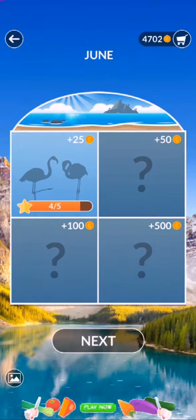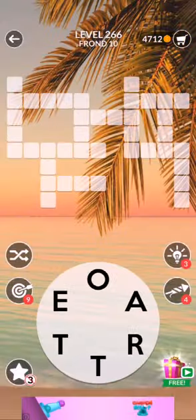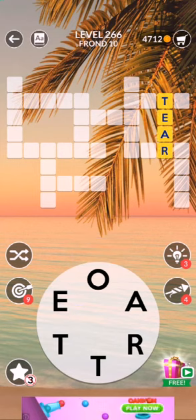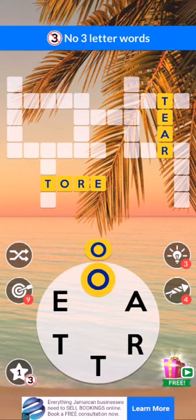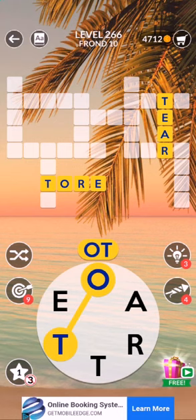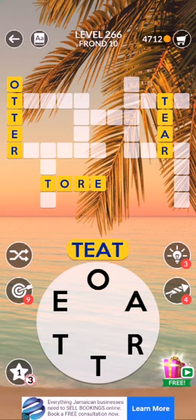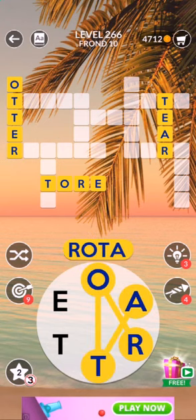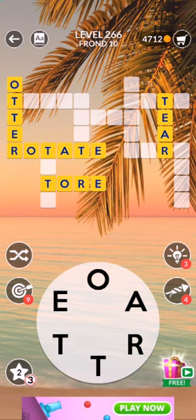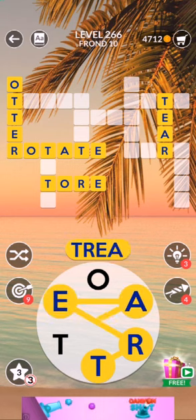All right, so now I'm ready for the next one. Here we go, accepting my ten dollars. I'm going to try my best at all times. T-A-R-E, T-O-R-E, A-R-E — it doesn't accept O-R-E. No — O-T-T-E-R, otter, that's an animal. T-E-E, A-R-E — that's tit. Rotate — great! T-A-T-E, T-R-E-A-T — treat!